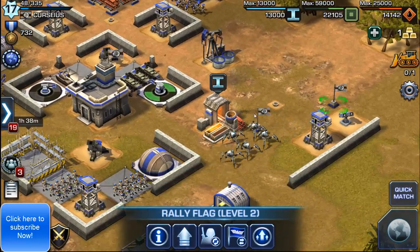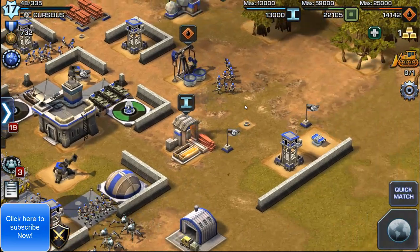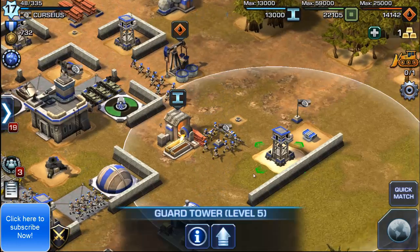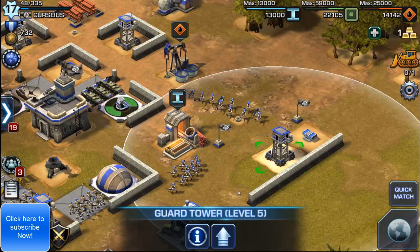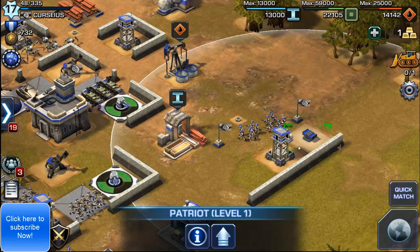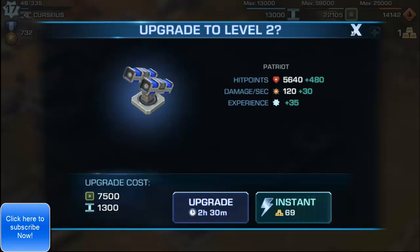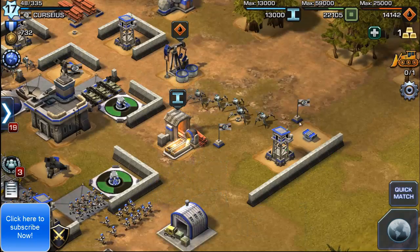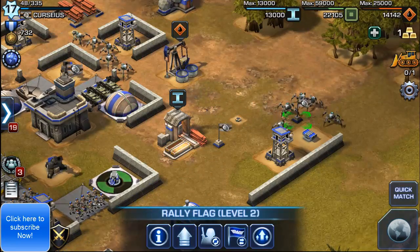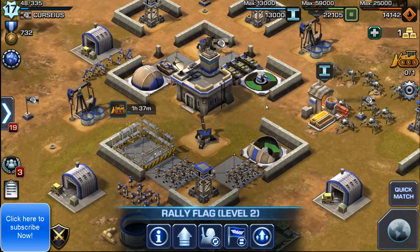Today we're going to discuss the Level 7 HQ and the defensive options it provides. With the Level 7 HQ you get a brand new guard tower, which I've already upgraded, 10 more wall pieces also already upgraded to level 3, the Patriot anti-air defense tower — which you don't really need to upgrade right now, it's pretty solid as-is — and another rally flag.